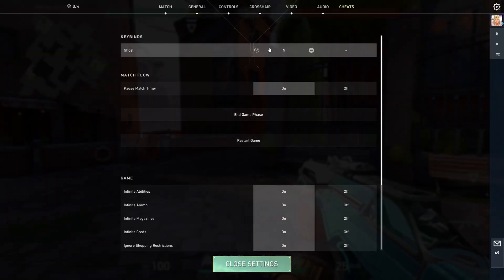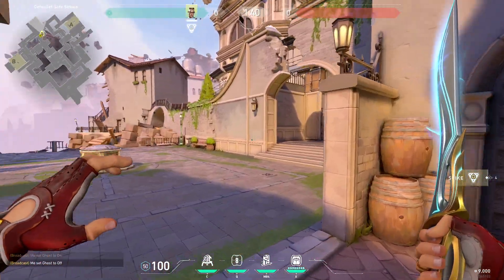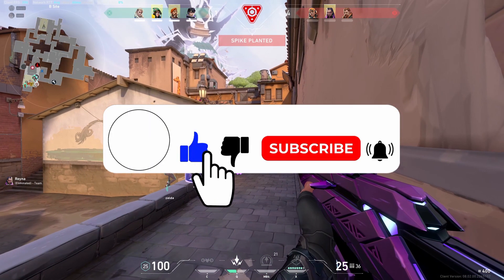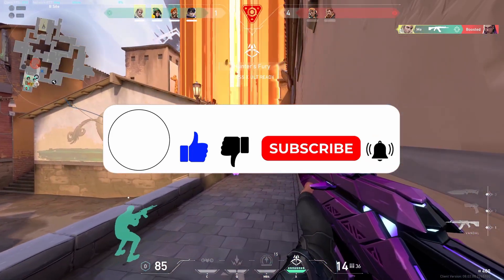You can even turn on Ghost, set the Ghost key point, and travel through walls. That's how you practice in a custom game in Valorant. I hope it helps — thank you so much for watching. If you liked the video, please like and subscribe to our channel at Maple Gaming, and don't forget to hit the bell icon to get the latest updates.